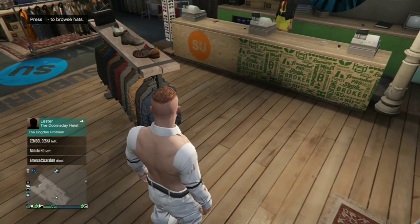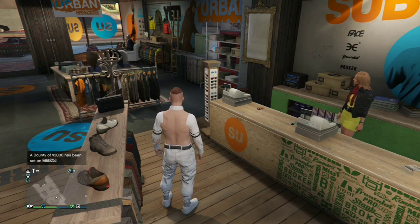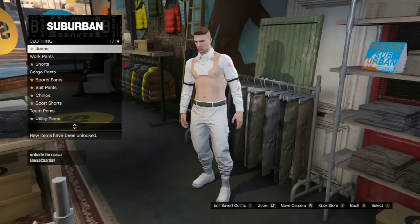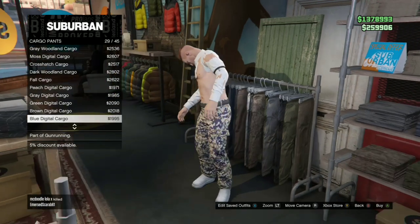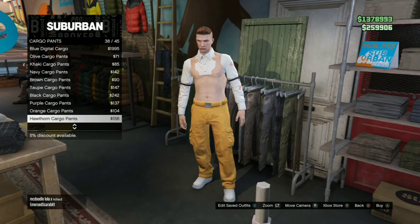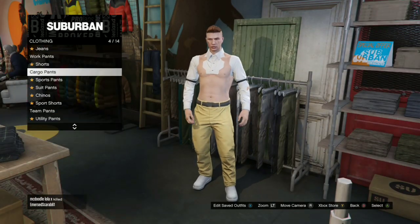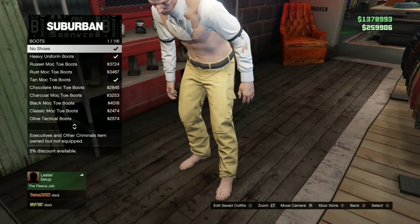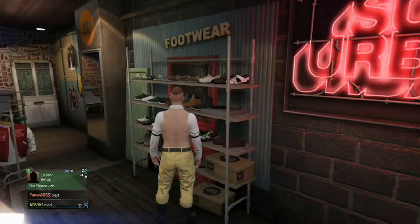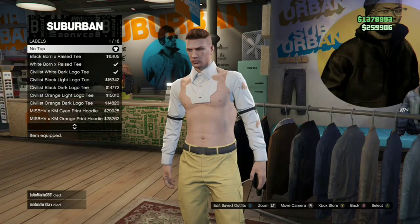Next are yellow joggers. Unfortunately you cannot get invisible ankles on these because Crooked Cop is patched. Go to pants, cargo pants, and find the sand cargos — the sand ones — and go ahead and apply them.